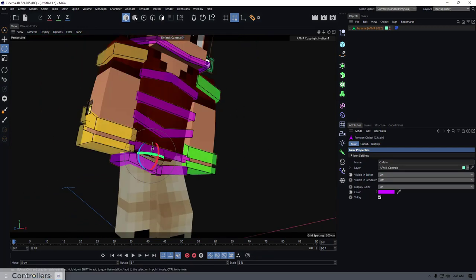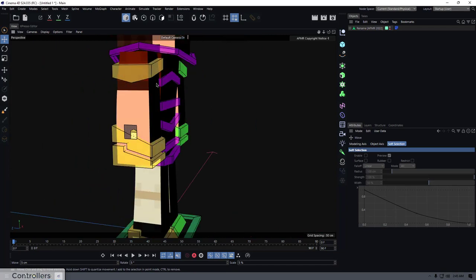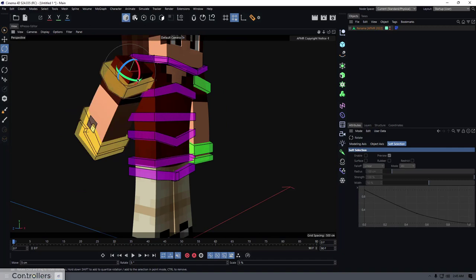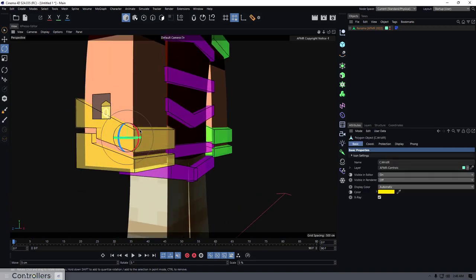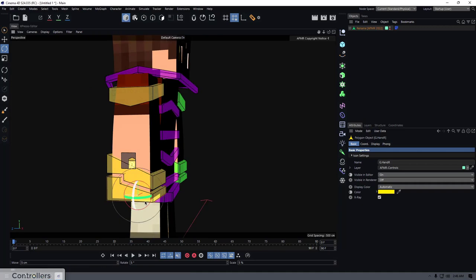Coming down we have the upper body controller, the mid body controller, the hip controller, the waist controller, and then over to the arms: the shoulder joint you can move around, and the wrist controller which you can rotate on every axis.